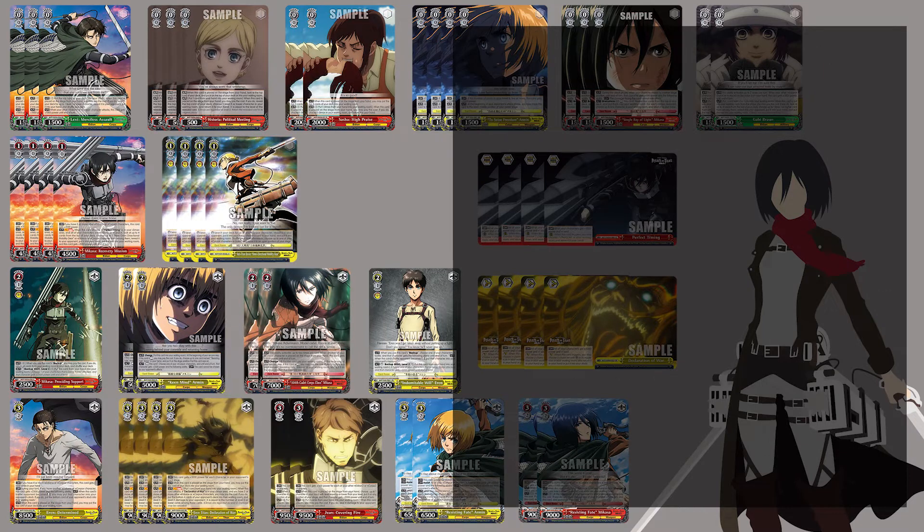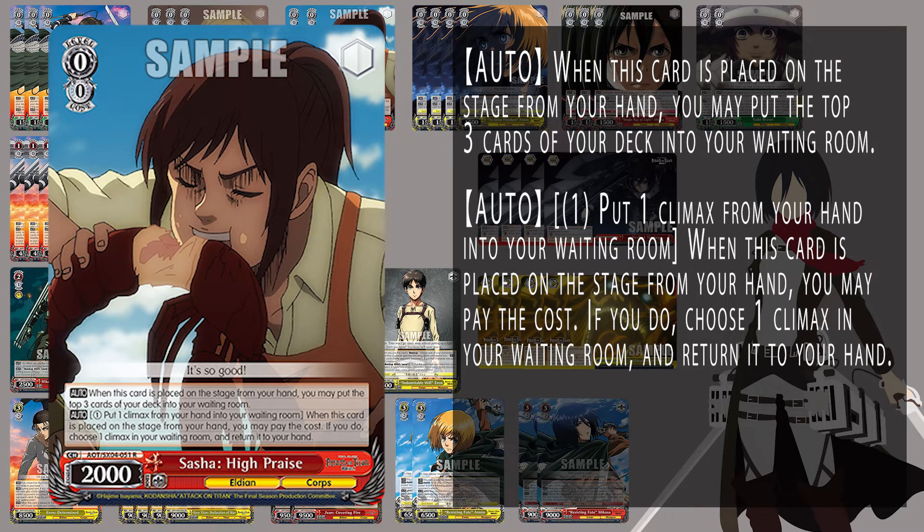We also have the Climax Swap — this is new into the third set. This is also a mill 3, so it helps you get into the next deck faster. Climax Swap is relatively important to the set, so having at least one of these is important. I run two, just to make sure I can have access to it at any time.